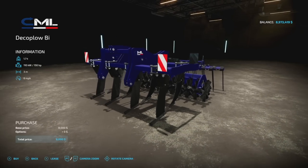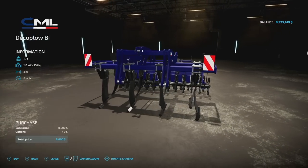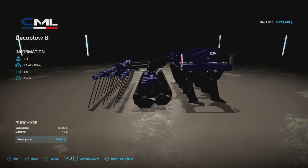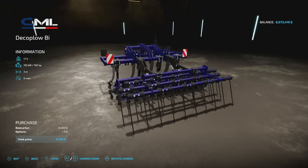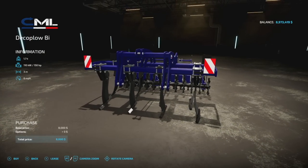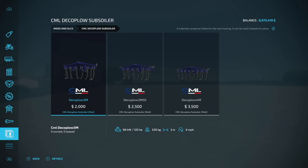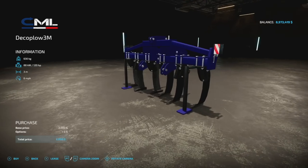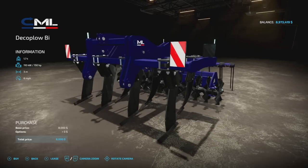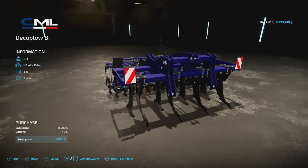Making our way into new mods for PC and Mac players. First is the CML Deco Plow by Subsoiler — this weighs 1.7 tons, requires 150 horsepower, three meters at 6 mph. If you guys are already using his other Deco Plow pack from a couple months ago, these will match perfectly on the same farm.